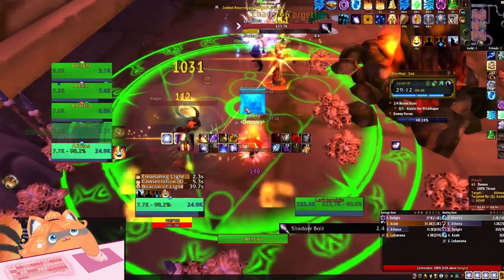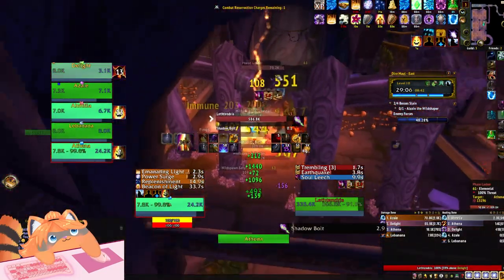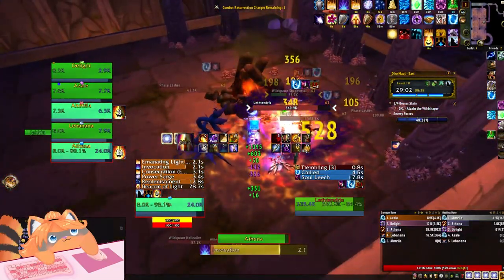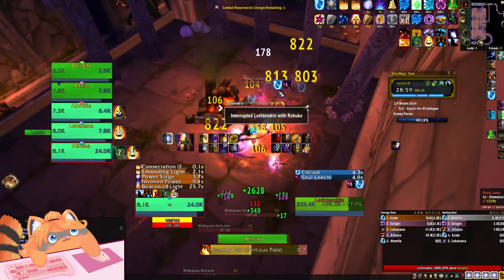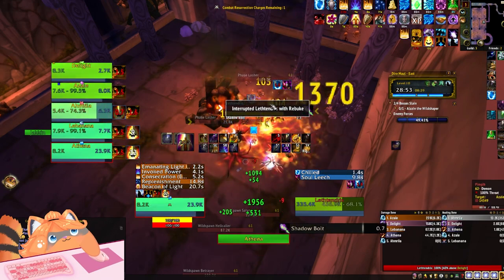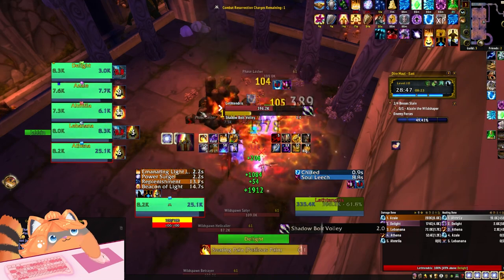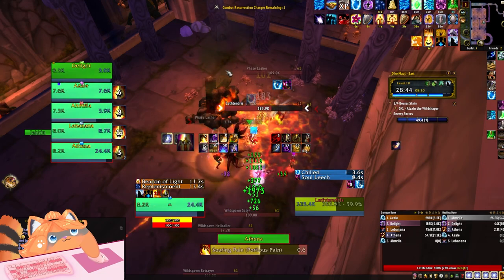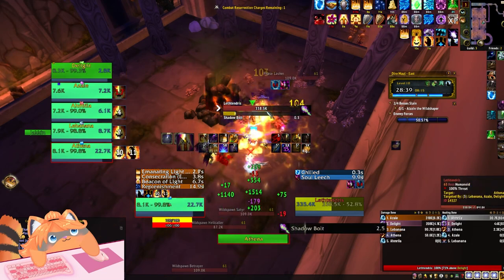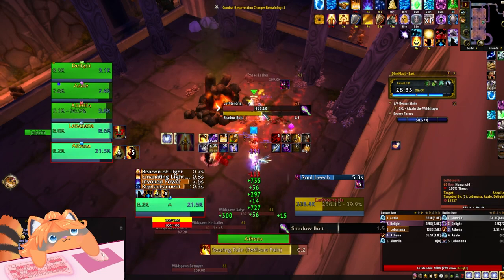As soon as we're done with this boss, a lot of the main focus is one of two options. We're going to use Aspect of the Pack to run back the whole way we just went and get back to the tree. A lot of people argue it might be faster to just jump down and die — you respawn at the top, jump down, run to the tree. I don't know which one's exactly faster, but if you have Aspect of the Pack I think it's maybe seconds difference, if that. So I personally like the running route — do what makes sense for your team.